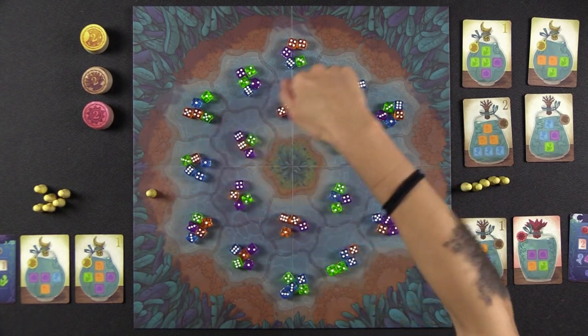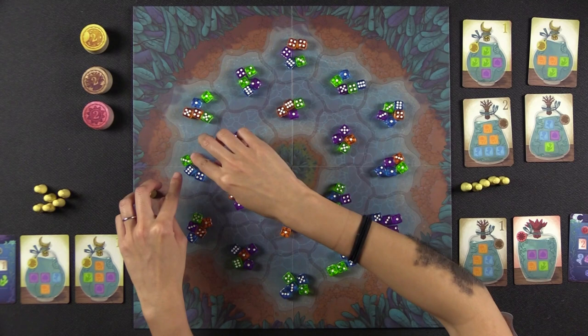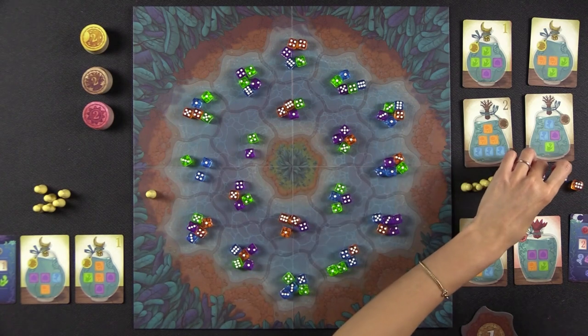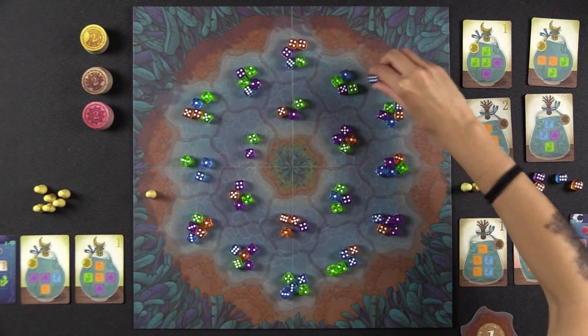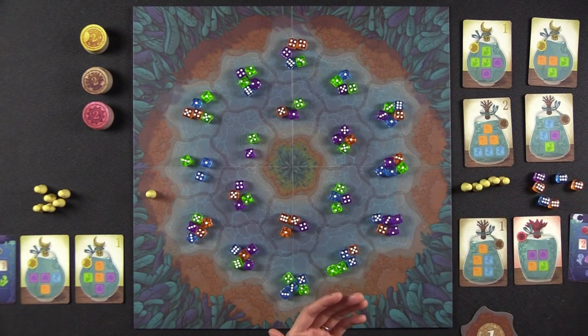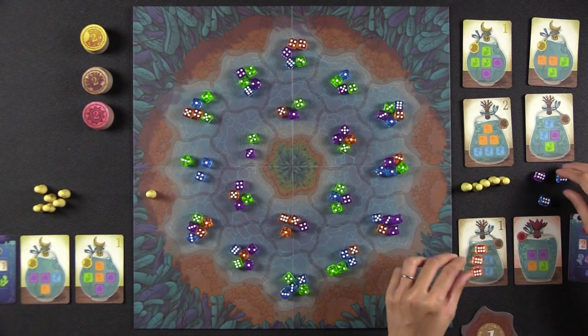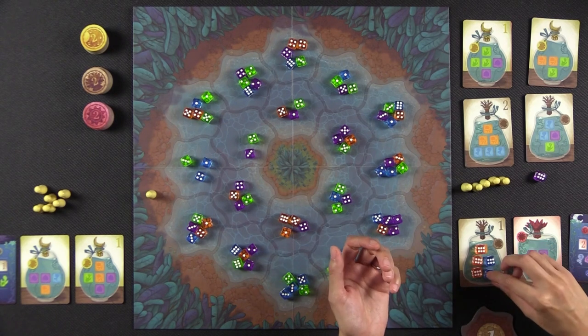We determine who goes first and Naveen wins the roll, taking the first player marker. Naveen begins by putting a pawn here and going this direction, calling sixes. That gives us a blue, orange, orange, and purple. Once you take these dice off the board, the numbers mean absolutely nothing — it's just about the colors. Naveen has three orange, two blue, and a purple. He places them in his jars, and unfortunately has no leftover Noctiluca to pass.